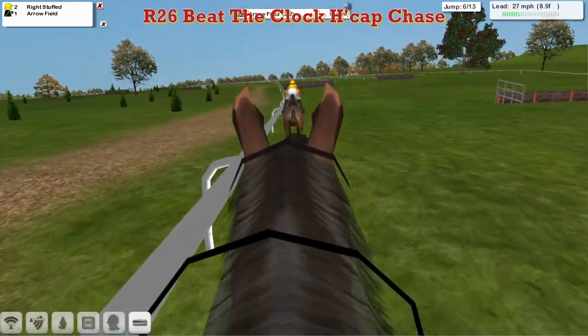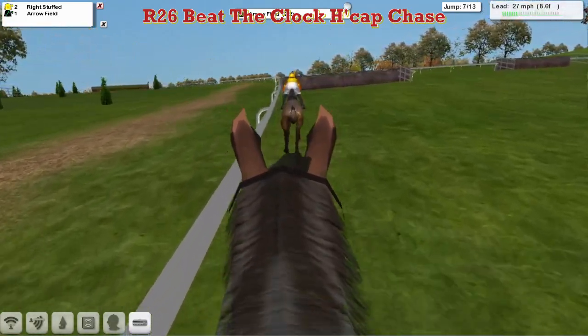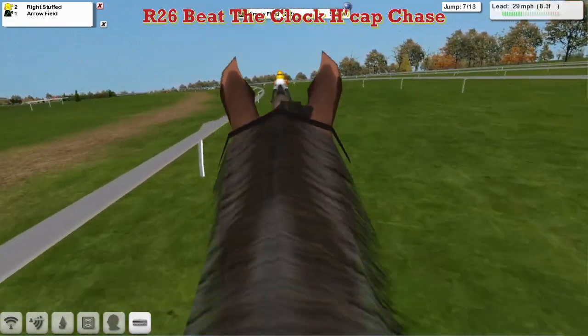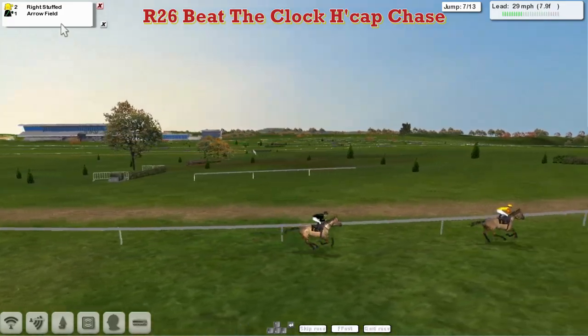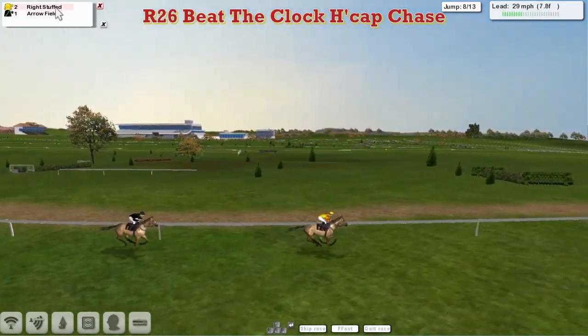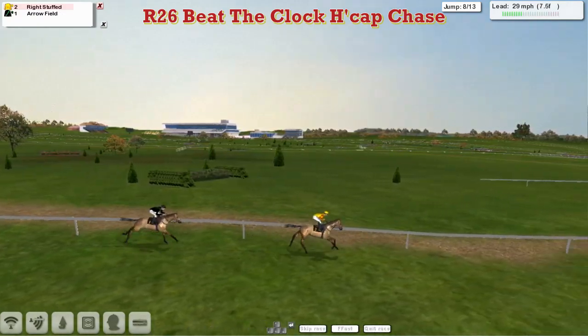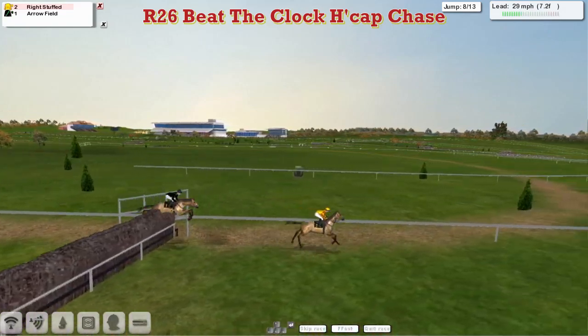Another slow jump by Arrowfield, as you can see at the top there — great for finalizing your team. Another slow jump by Arrowfield as well. You really don't want a horse with a lot of slow jumps in your team, because it's really going to have a big effect. They lose two or three lengths every time they jump slowly, and they gain two, three, maybe four lengths when they jump fast. So a lot of fast jumps is obviously preferable.